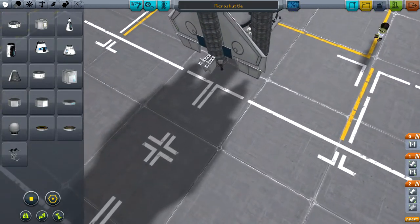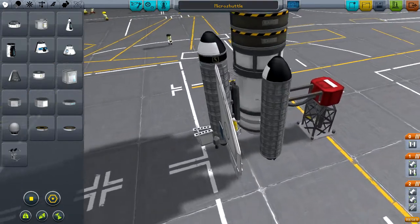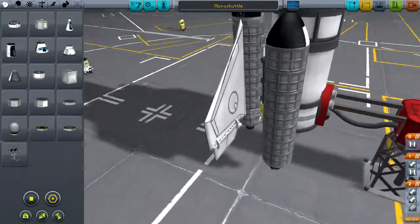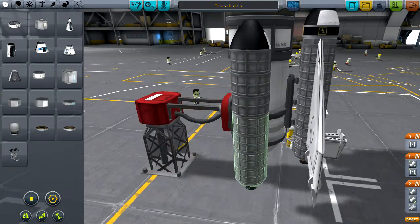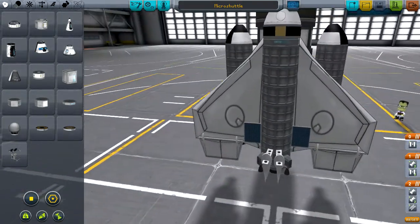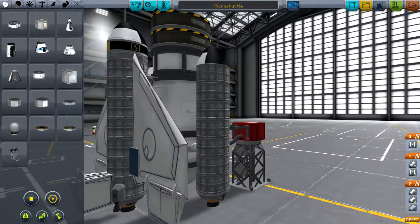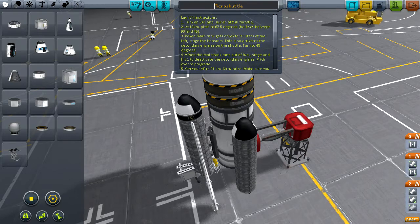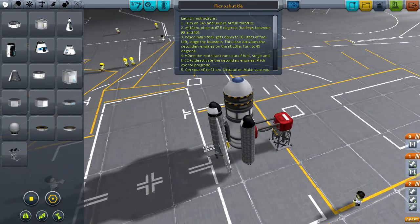After a bit more testing and developing, I came up with this design — the micro-shuttle, appropriately named the micro-shuttle. We had to use liquid fuel boosters on the sides instead of solid rocket boosters, because there are no solid rocket boosters that will fit the appropriate size requirements here. This is the launch vehicle. There are instructions in the file for how to fly it, which I will quickly copy into a text file so that I can fly it.